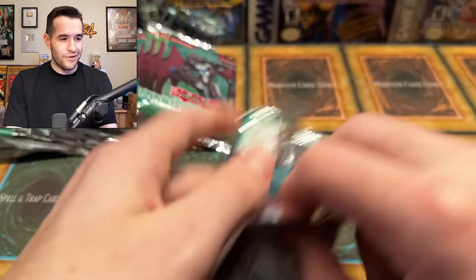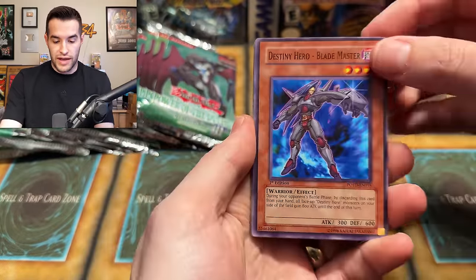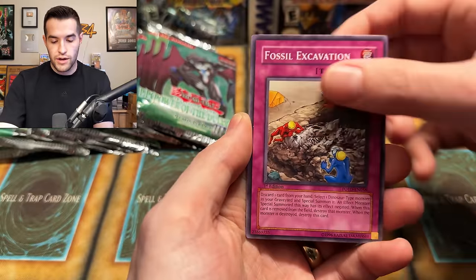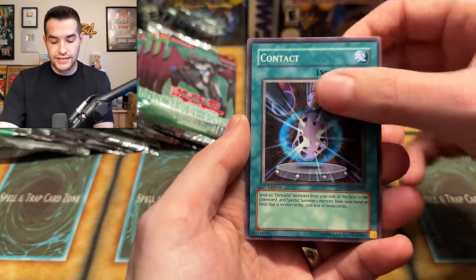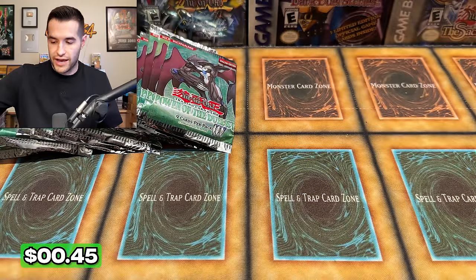Pretty weird. One Dasher so far, which used to be the big rare — unfortunately it is no longer very expensive. We have Blademaster, Common Soul, Destiny Mirage, Mausoleum of the Emperor, the Connection Zone, Excavation, Baby Sarasaurus, Contact, and Neospace. Back to regular packs.